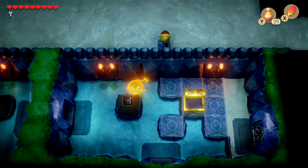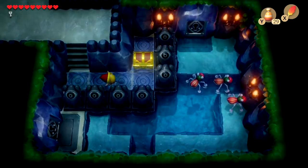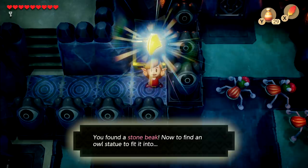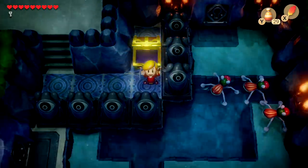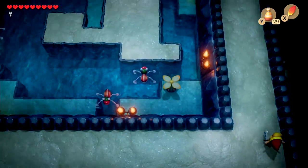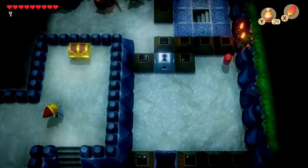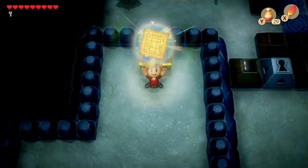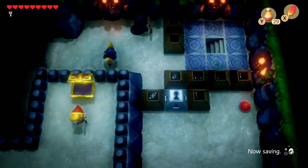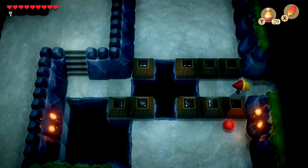We need two more keys. Pretty much everything within this temple is given to you pretty easily - the compass was just given to us. If we make our way over here, we're gonna get ourselves another necessary item within each dungeon, and that is a stone beak. Believe it or not, the dungeon map is also just given to you. Let's use the Pegasus boots to clear ground much quicker, and yes, this right here is gonna be the dungeon map.